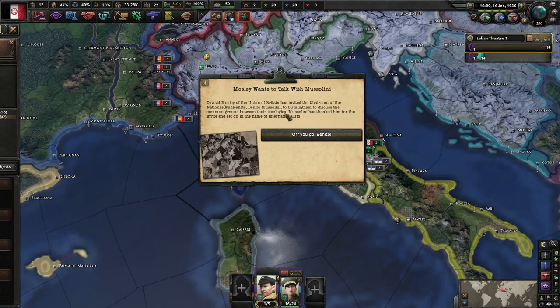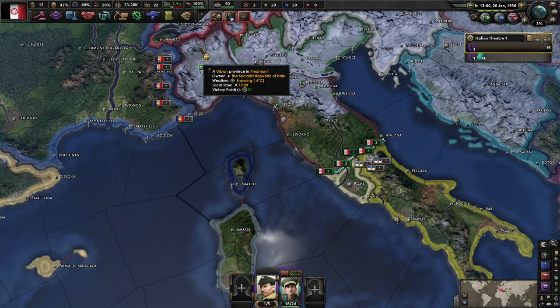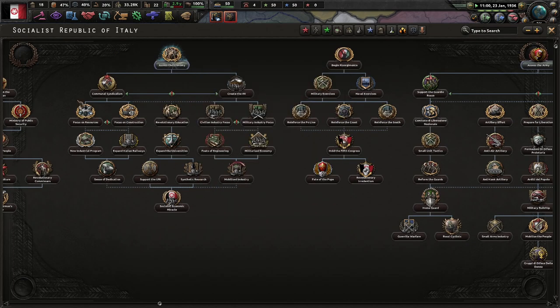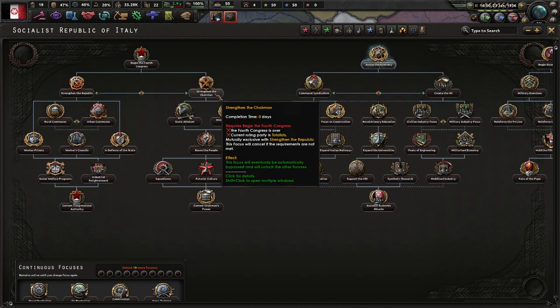Mostly it wants to talk to Mussolini. The Union of Britain has invited the Chairman of the National Syndicalists - Mussolini - to Birmingham to discuss the common ground between your ideologies and the Totalist Charter. So what is the option? Because if we go straight to the Chairman, that requires us to go Totalist.